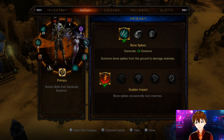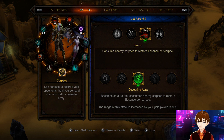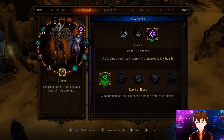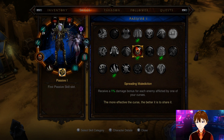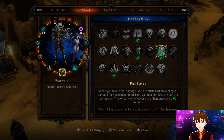For skills: Bone Spike with Sudden Impact as a primary resource generator, Bone Spear with Blighted Marrow, Devour with Devour Aura to get some essence, Simulacrum with Reservoir, Frailty with Scent of Blood, and Bone Armor with Vengeful Ornaments. You could also use Dislocation in place of that.